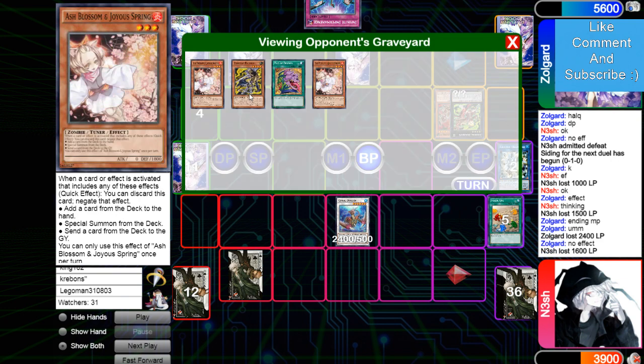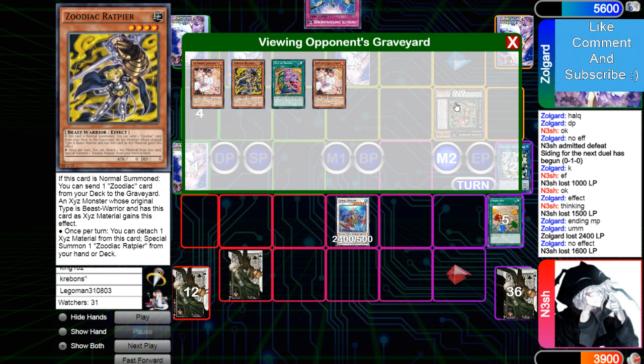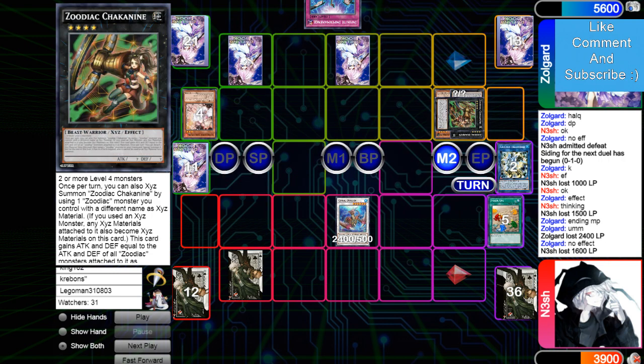Also, why is Barrage and Drident still at one? Like, I get why Rat's still at one, but Barrage and Drident? Like, this deck — no offense to this guy — this deck is not too good right now.